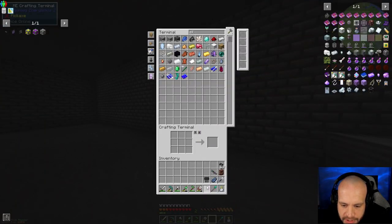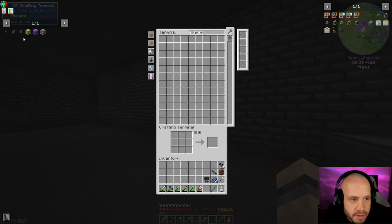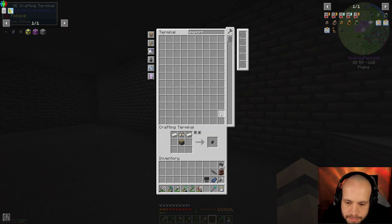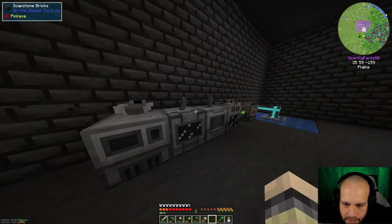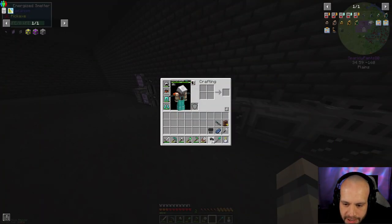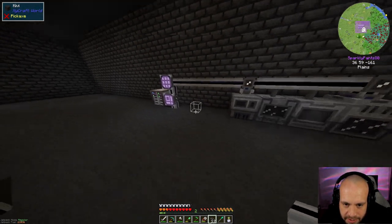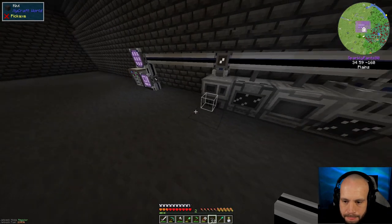Cable anchors will stop the cable from connecting to these two machines when I run it across the top. The next thing I need is an export bus, because we want to export from the system — I need to make a piston for that. The export bus lives on there, and it's set to output with auto-eject on. Now I can run my cables across, and this should all connect up perfectly, taking up two more channels — we're now at five of eight channels on this controller.